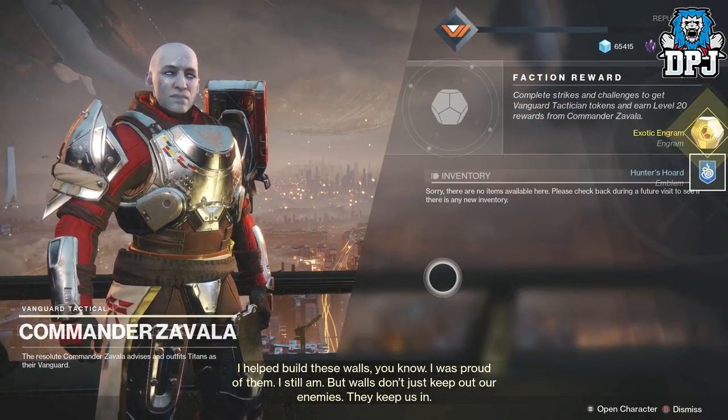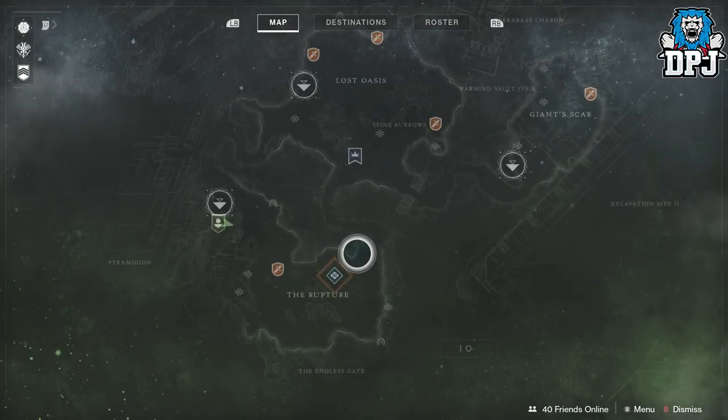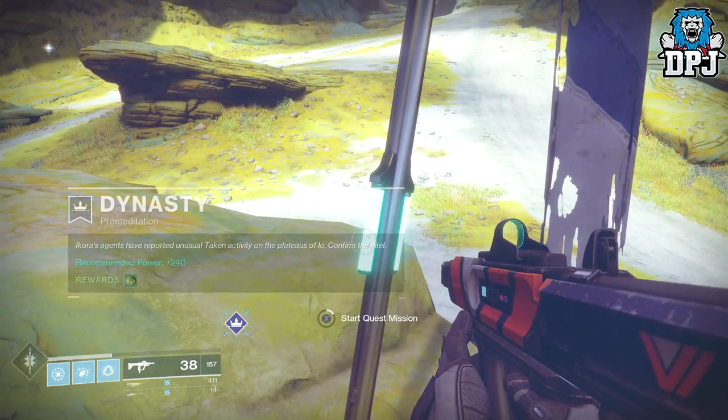Cade, Amanda Holliday, and Zavala. From there, head to IO and speak with Ashomir. From here, head to the quest on your map called Dynasty: Premeditation. This quest is a three-parter but it is pretty easy to do.